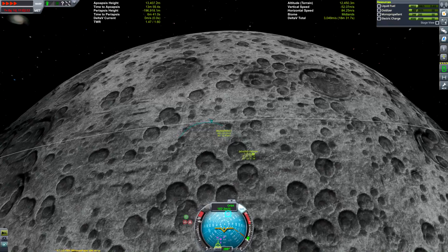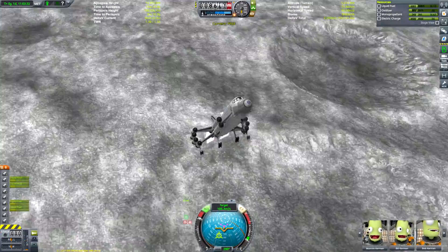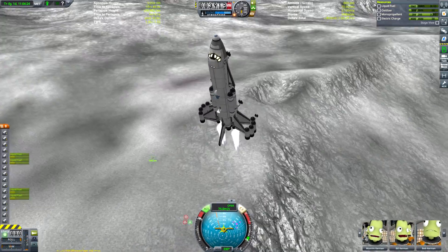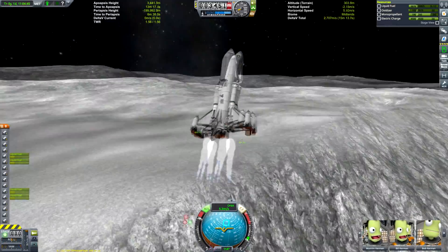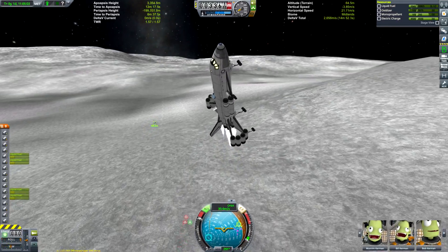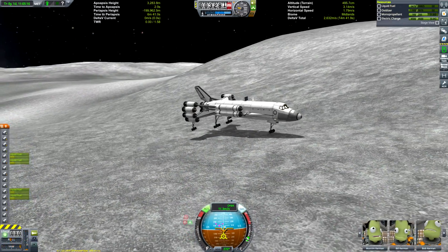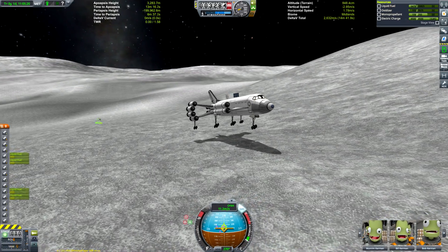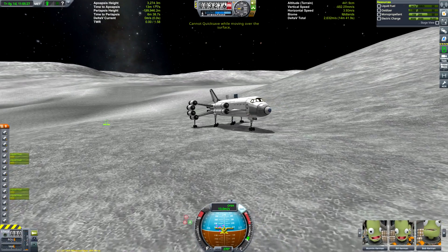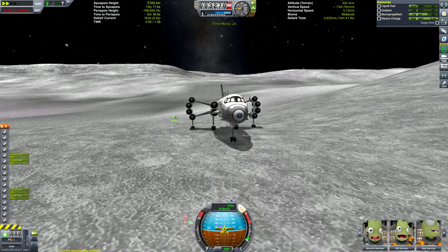Luckily this video is played at around four times speed anyway, so you shouldn't have to go too long not knowing what you're looking at. Kicking some of the rapiers there as I realized I was coming towards the ground way too fast. I spent a lot of time adjusting my normal and anti-normal relative to Jeb rather than bleeding off my vertical speed, but it didn't matter. We're actually going to keep landing at this angle, playing back at normal speed now to give you a sense of how fast I was going when I hit the ground.